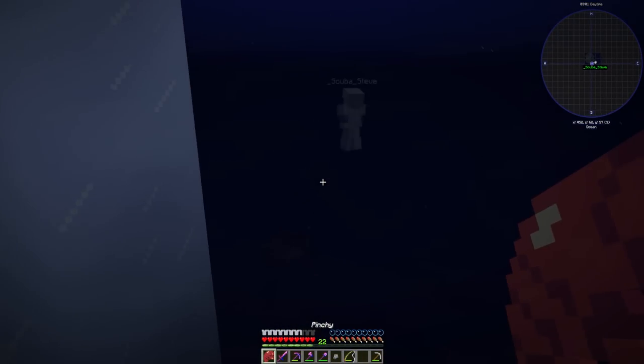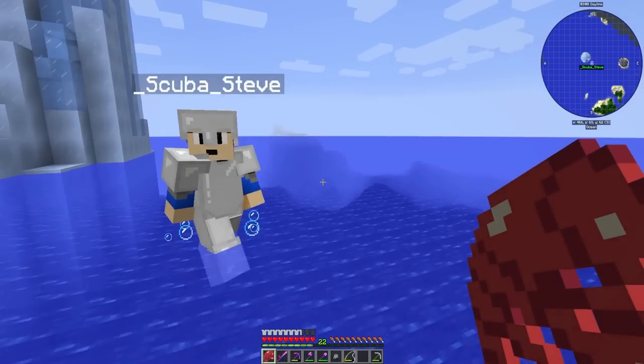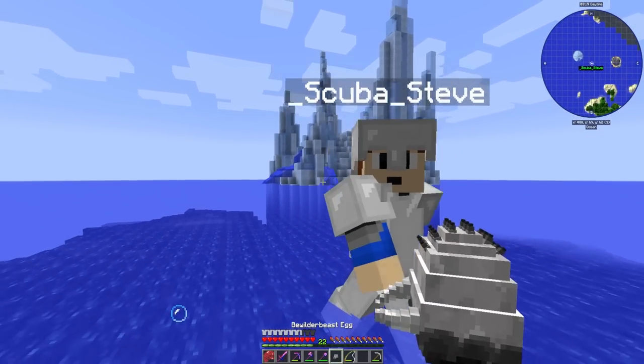Our boat sunk! We've capsized — we're terrible at this. Scuba, look what I have in my hand — it's the lucky lobster! That's why we got the Bewilderbeest egg.